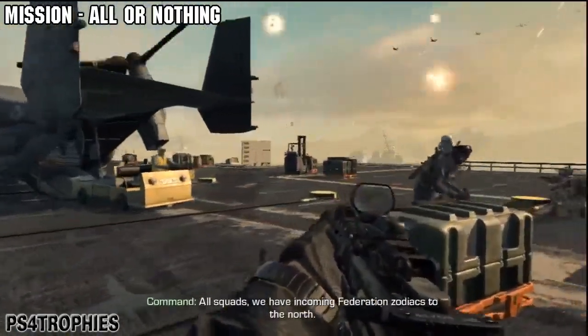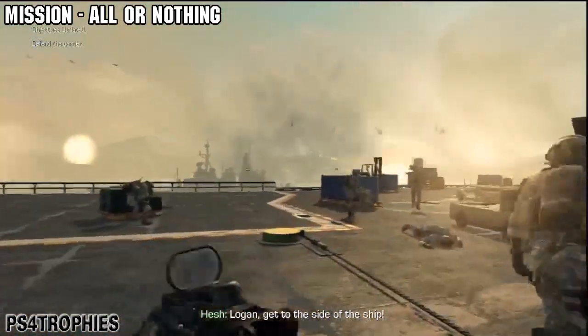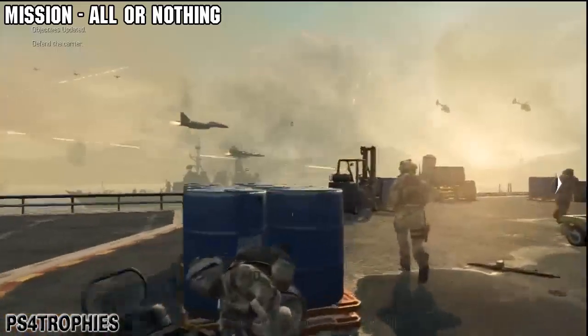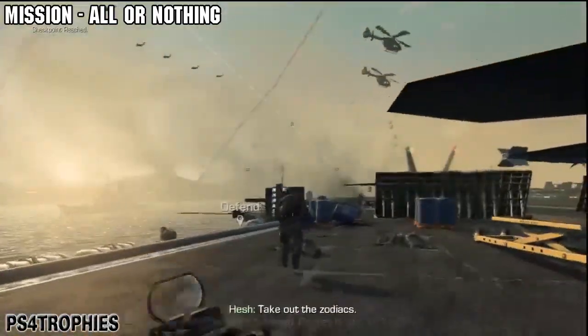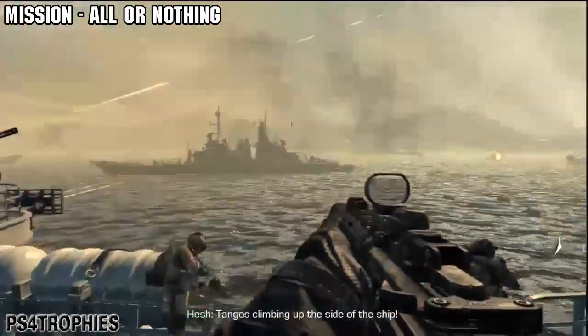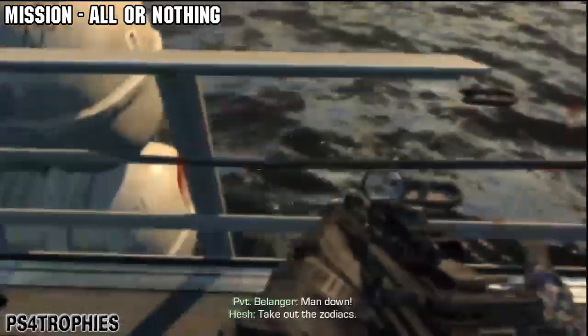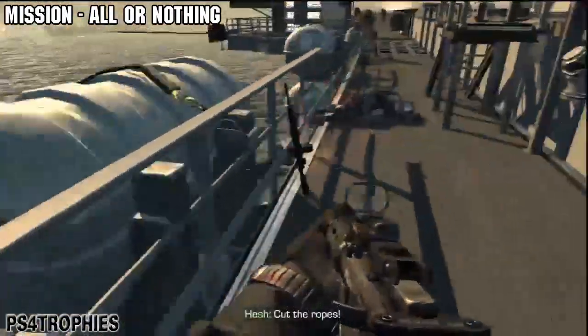We are doing 'End of Your Rope' for Call of Duty Ghosts. This requires you to cut a grappling hook rope with an enemy on it. This is in the All-or-Nothing chapter. Eventually you're gonna come to the edge of the boat and you're gonna have to defend yourself from the enemy advances, and then also use the Osprey to help eliminate all the enemy boats out in the water.